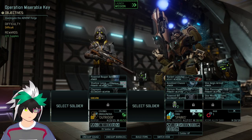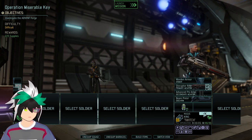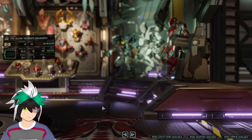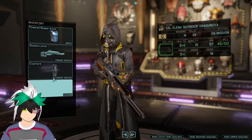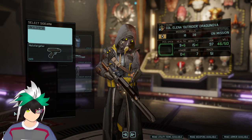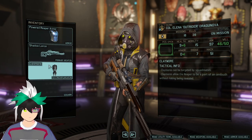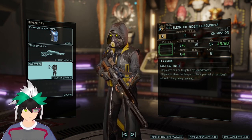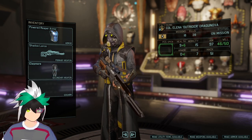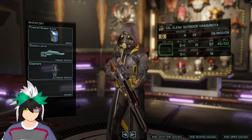We are going to have Outrider, and the mission means that with the objective, you have to get in and just get out — we don't need to eliminate everyone. Oh, you can't build? I thought you could build. Oopsies — I can't have anything else as their secondary item? I guess the claymore counts as that. Well, I built that refraction field for nothing, I guess.